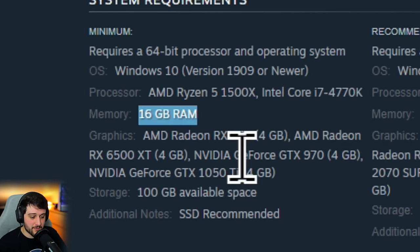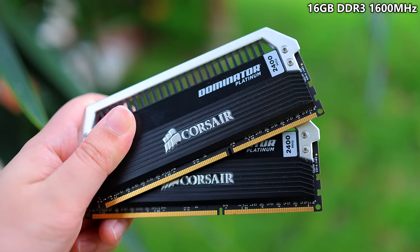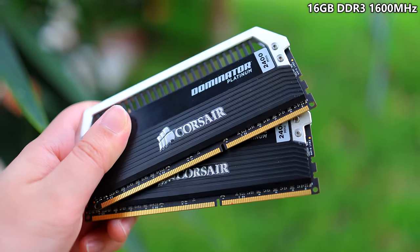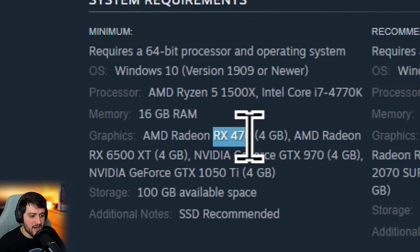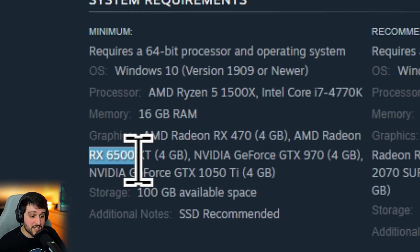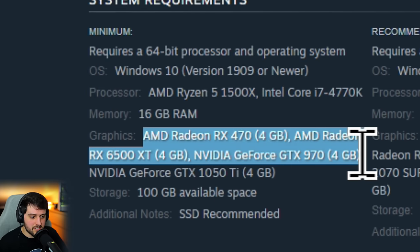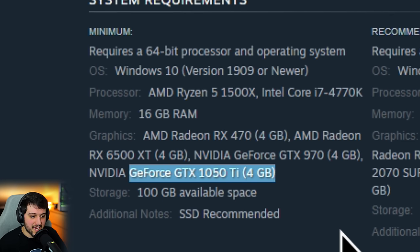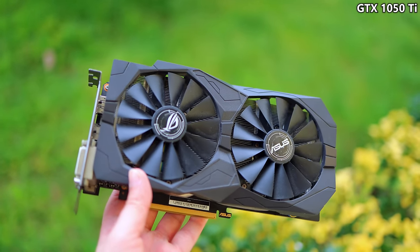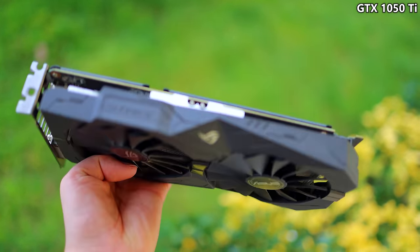For memory it asks for 16 gigabytes of RAM — we're running that in dual channel at 1600 megahertz, which is the norm for DDR3. For graphics cards they list quite a few: the RX 470, RX 6500 XT, GTX 970 — all roughly in the same performance category — and then the GeForce GTX 1050 Ti, which is a lot slower than all the previously mentioned GPUs. So of course I chose that one.